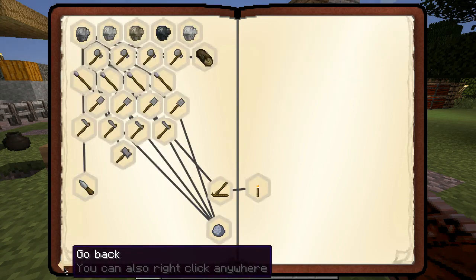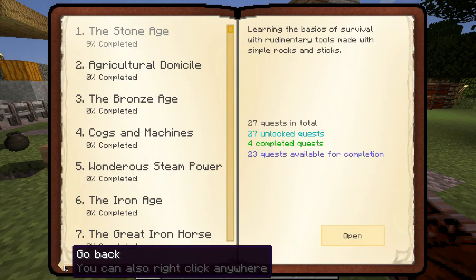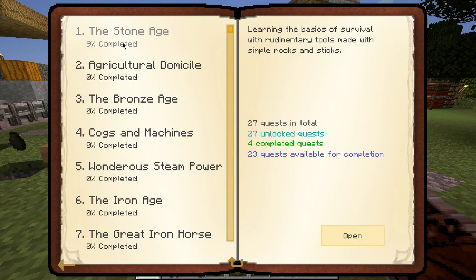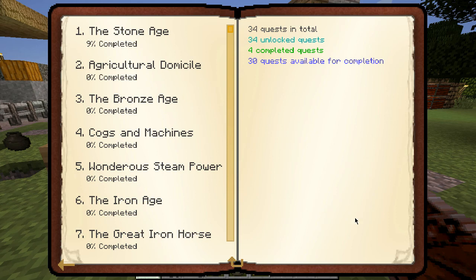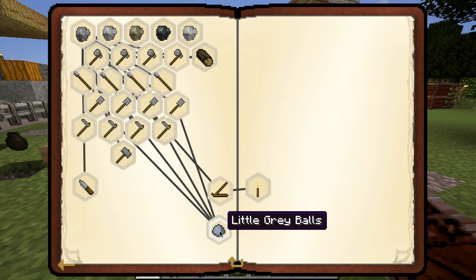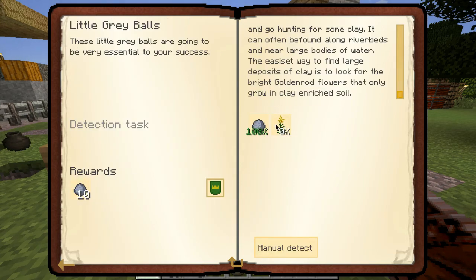Look for a bright color on the flowers that only grow in clay-rich soil — need five of those. Okay, let's go into here. Open — okay, balls, so I need five golden rod. Crazy how many quests there are.